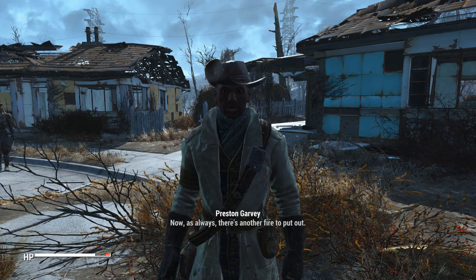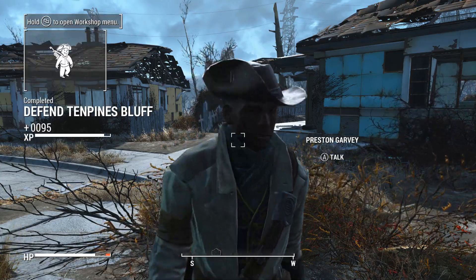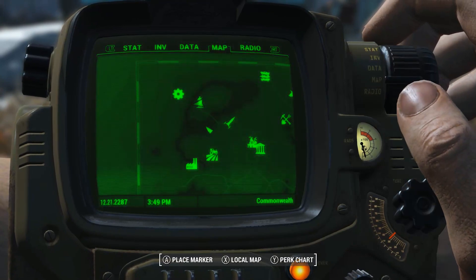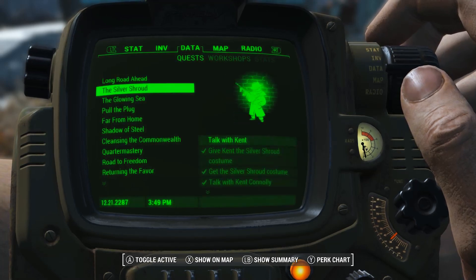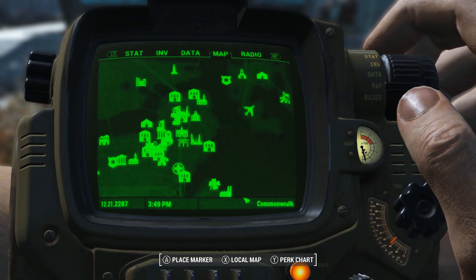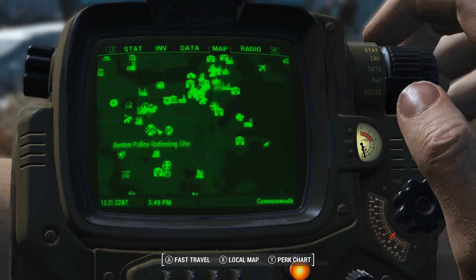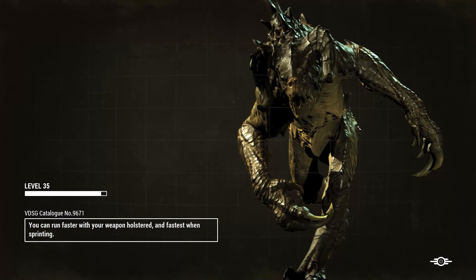Now as always there's another fire to put out. I've gotten word about a settlement that's been threatened by raiders. If you ain't been up to see Grey Garden, you should go. Where's the good neighbor? Right there. The whole place is run by — it's okay.